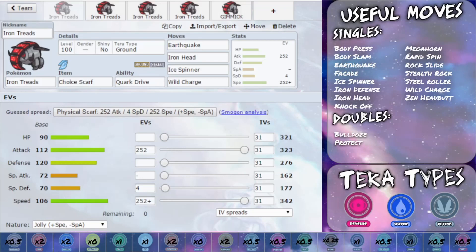On here we've got Body Press, which is really good in conjunction with that high defense stat. Body Slam, which has the chance to paralyze. Earthquake, a powerful STAB attack. Visage just in case you get burned or paralyzed. Ice Spinner to allow you to hit other Pokemon pretty hard — Ice has good coverage hitting things like Dragon types and also Grass types. You have got Iron Defense to increase up your defense stat, working in conjunction with Body Press.